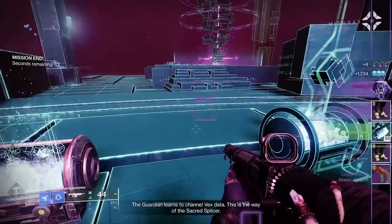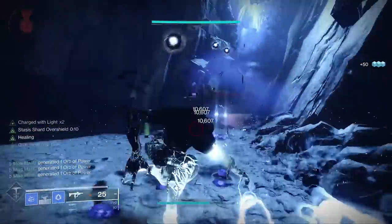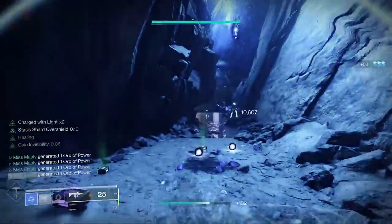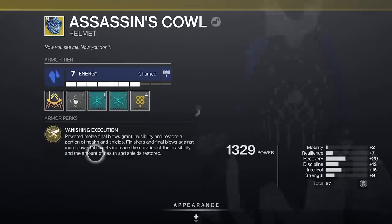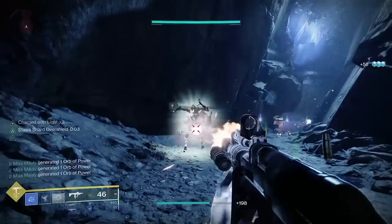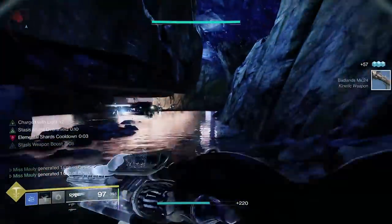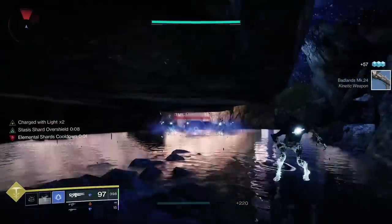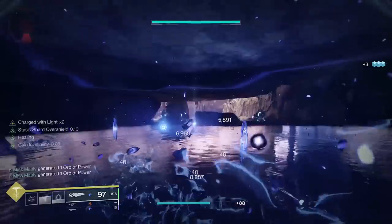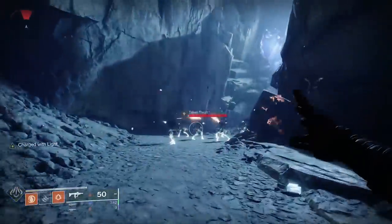Another exotic option is Assassin's Cowl instead of Star-Eater Scales. Assassin's Cowl makes you invisible every time you get a powered melee final blow, so you're constantly cycling through invisible, melee, invisible, melee. It also restores a portion of your health and shields, making it a great option for solo Lost Sectors or high-end content like Nightfalls.